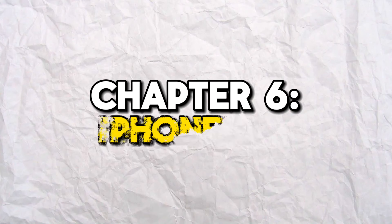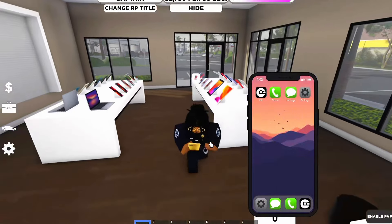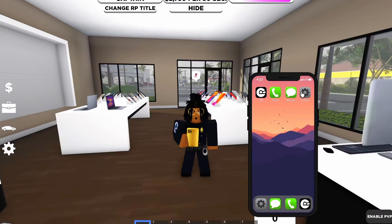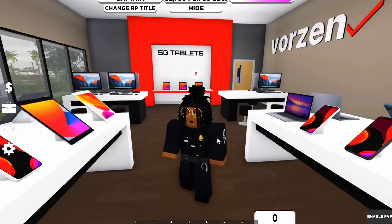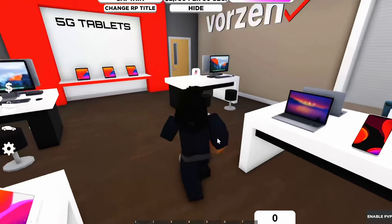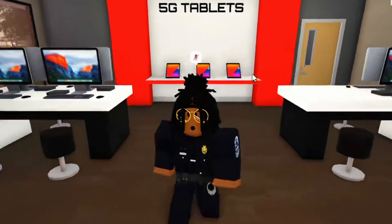The next cool feature has to do with the J phones inside the game. These phones don't really have that much to offer, but if you don't feel like using the chat, you can simply use the message app inside the phone and directly talk with it. Unfortunately, the only way you can actually obtain these phones is by having them sold to you, so maybe just ask a friend to sell you a phone.